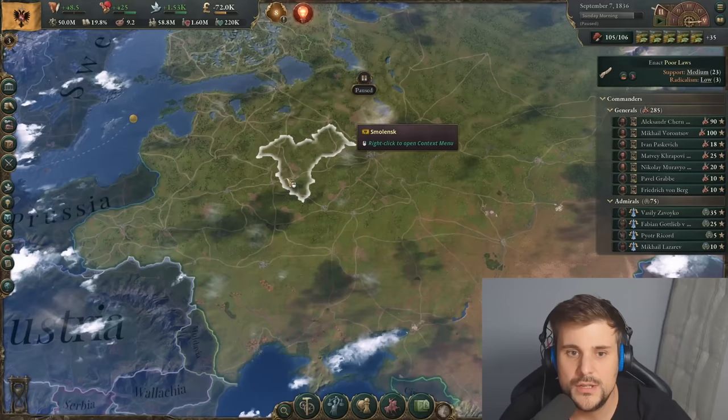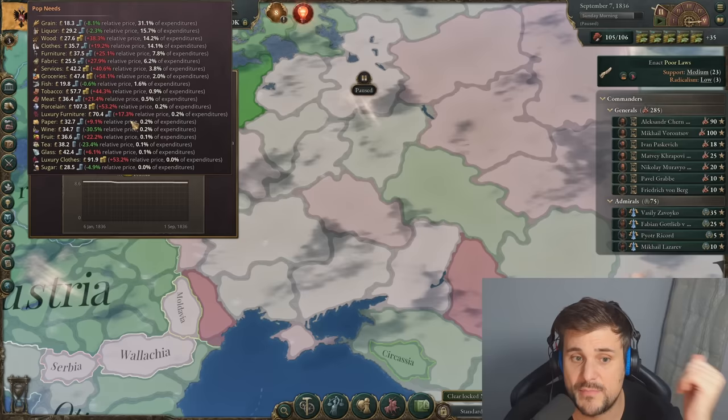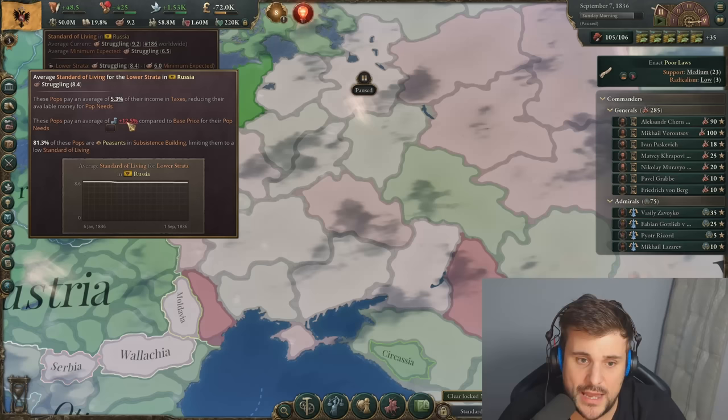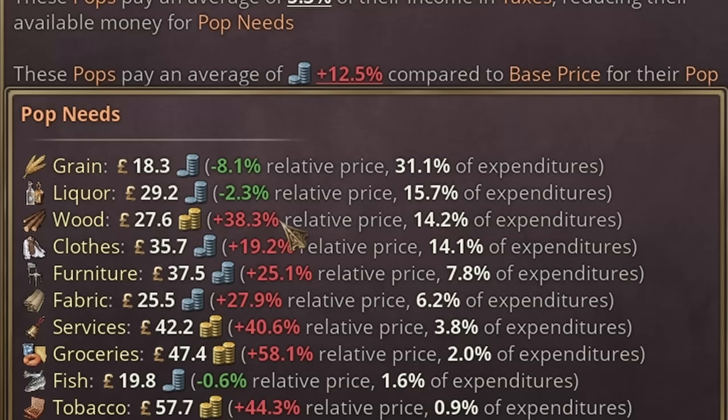There are two ways of doing this. Go into standard of living, mouse over the lowest strata — the lower class — and you've got the number you work with, plus 12%. So basically these pops are paying an average of 12% more based on the base price of the goods required, meaning they're finding it difficult to get by. Hovering over shows the full breakdown of all the goods they're purchasing. Grain makes up the most of their expenditure. Wood is a problem to heat the home. Clothes, furniture, fabric, services, groceries, fish, and tobacco are all incredibly expensive. My advice is work from the top down — in this case I would work on wood first. As Russia, wood is easy because you've got it plentiful with bonuses across the forests.